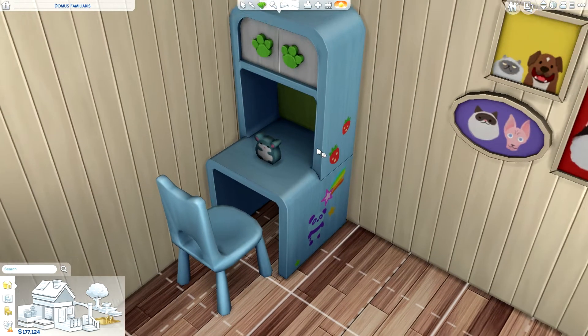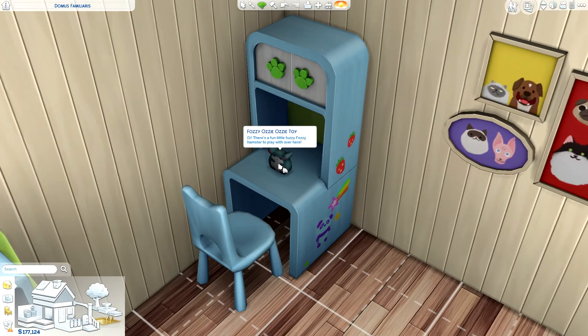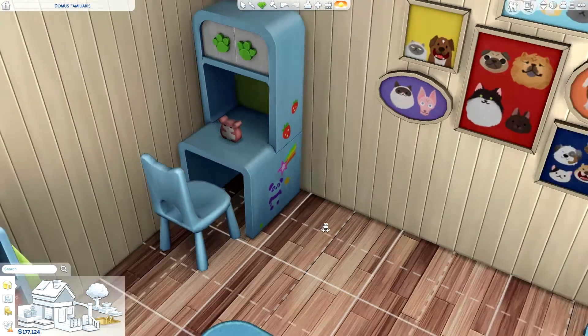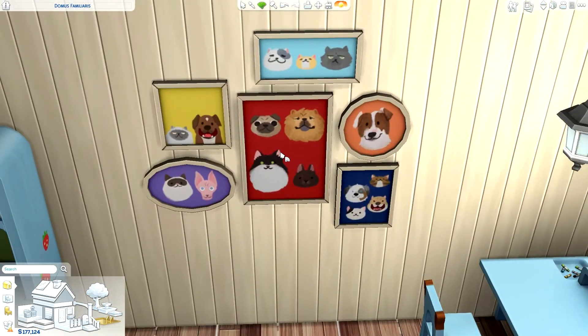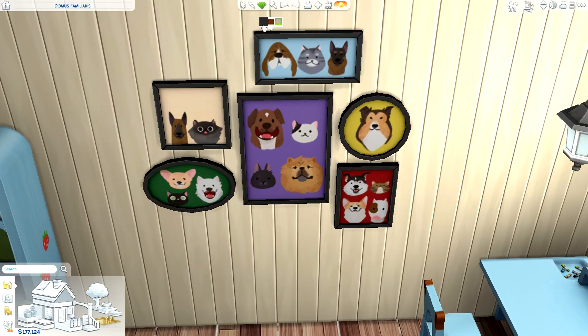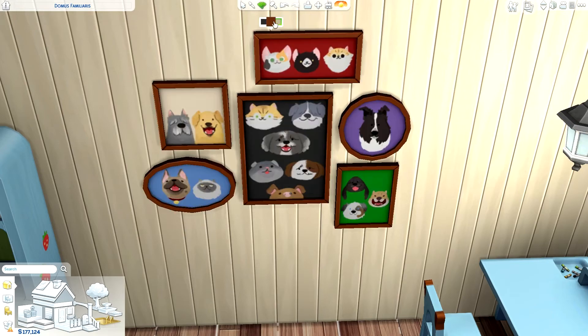Then we have this little computer desk — I think you can put a computer on it. Some variants have stickers on the side and some are plain, but I like the ones with stickers. Look at that one — a little cat with a top hat! Then there's a matching chair, and also a little toy that I think kids can play with, which is really cute. There's also this little wall art where you can change it up to have different puppies and kittens on the pictures. Look at that one down there — that's one of those naked cats. I can't remember what they're called.